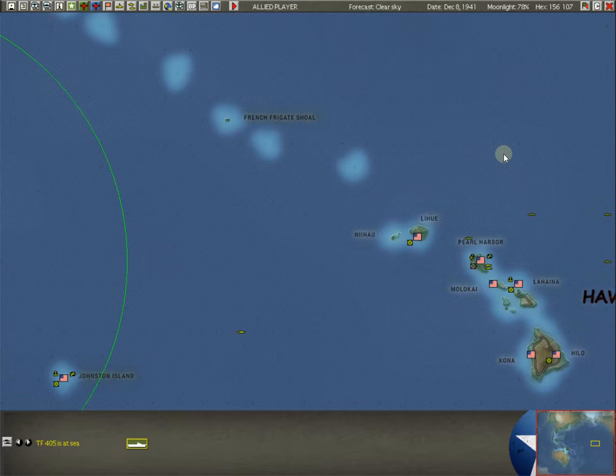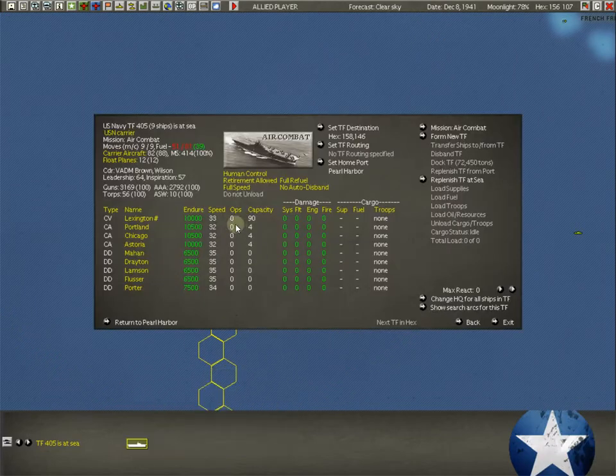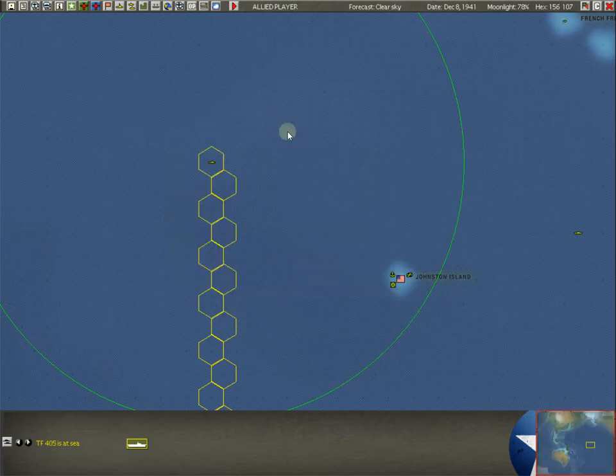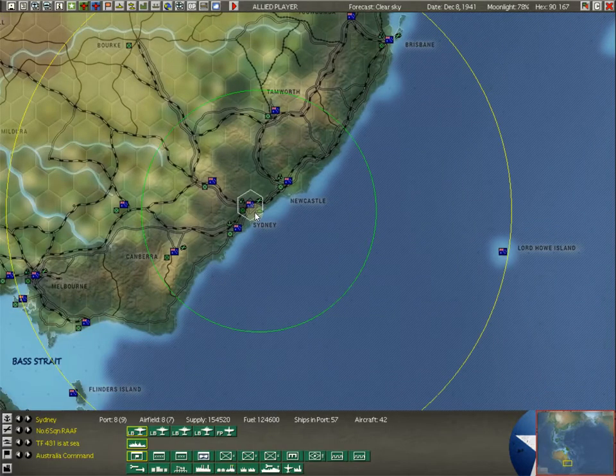We went through a couple of carrier task forces. Aircraft carriers are a lot of fun — we'll do a whole section on carrier-based aircraft. If you click on the Lexington, here are its air wings — the actual aircraft on the ship. VF2 has Buffalo fighters: 17 of them that will launch. We'll give them orders — cap patrol, escorting bombers — but we'll get into that when we get into planes. Now we're going to go down to Sydney and put together a normal complement of task forces for the first turn of the game.